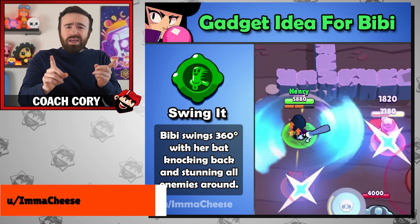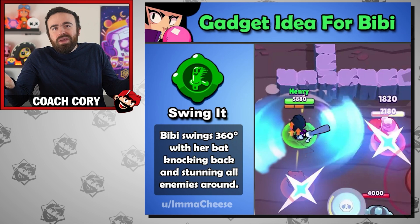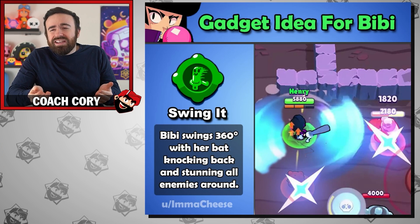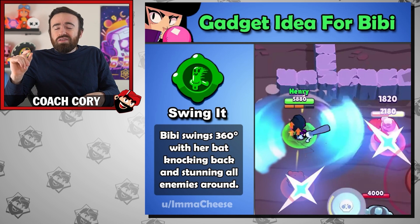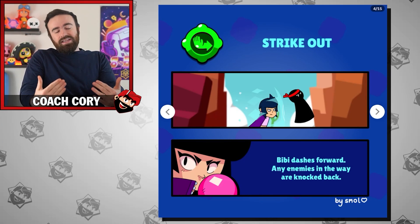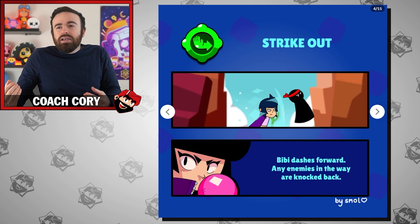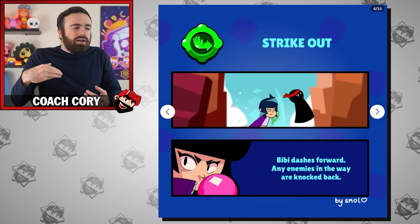Another old but good idea for BB — Swing It: she does a 360 swing with her next bat attack. She already does half an arc, so just make it a full arc. It might need a little extra damage or slightly wider range to be worth it as a gadget. Or another idea is Strike Out, where BB slides in toward home plate and knocks enemies out of the way — kind of like combining Max's gadget with Bull's charge. Maybe it could work.